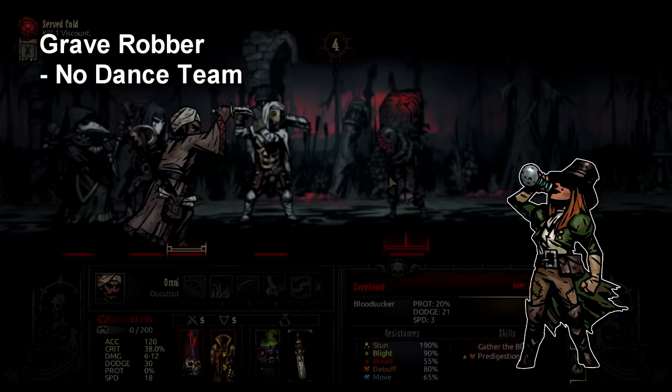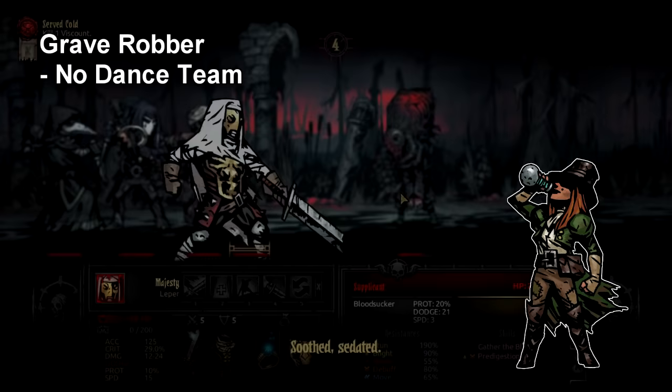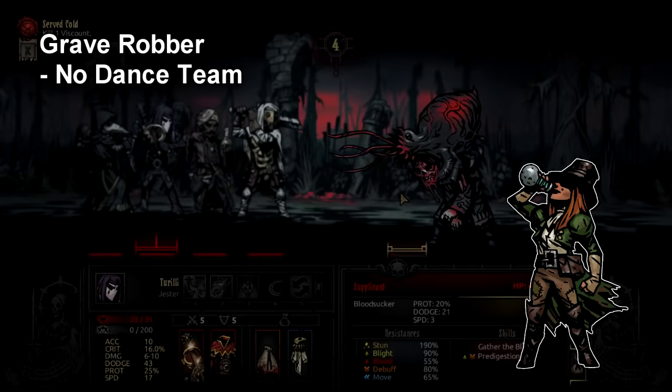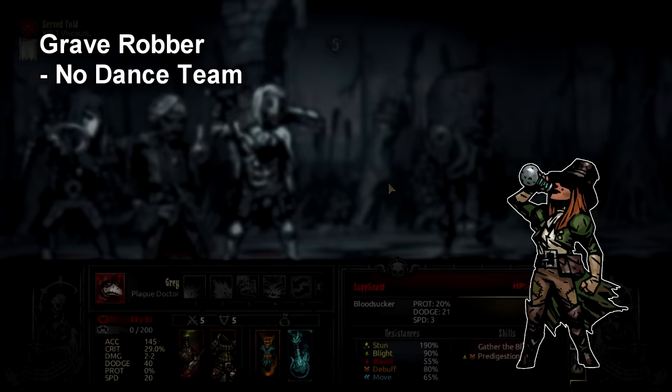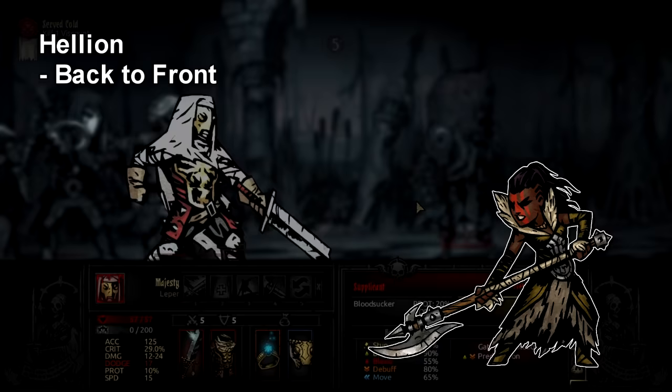My Grave Robber tip is probably one most of you have heard before, but you do not need a full dance team to use her. You can run her as a dedicated ranged build, but if you also want to run Lunge — which I'd suggest — all you need is a team that can function in both position A and position B. Your middle two people, once pushed behind her from Lunge, should still be able to do everything they want. Personally, Abomination is Grave Robber's best partner because he can still blight and stun from both rank 2 and rank 3.